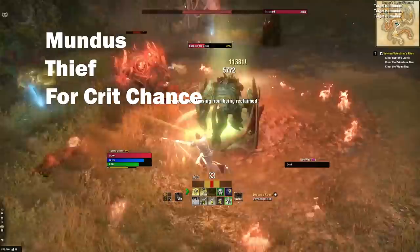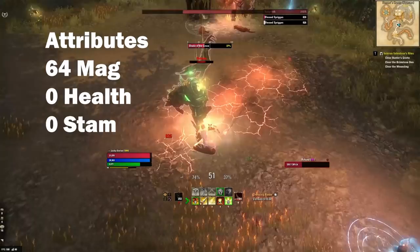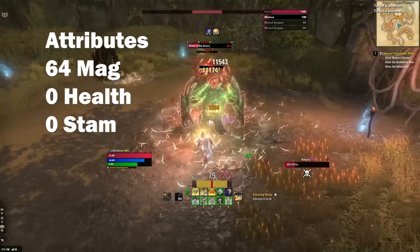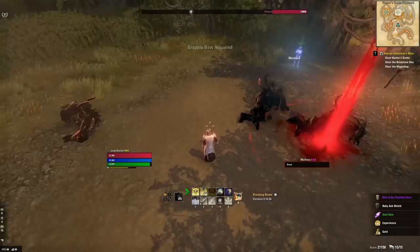The mundus you're going to use is Thief, which increases your critical chance. As for attributes, we're going to put all 64 points into Magicka. The reason is that your character's damage is directly tied to the size of their resource pool — the more Magicka you have, the more damage every one of your spells does. It's in the damage formula for this game, so we're absolutely going to take advantage of that.